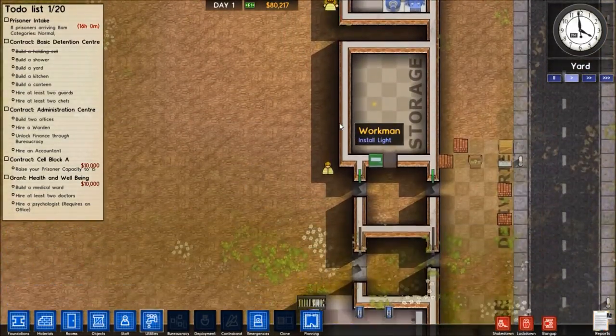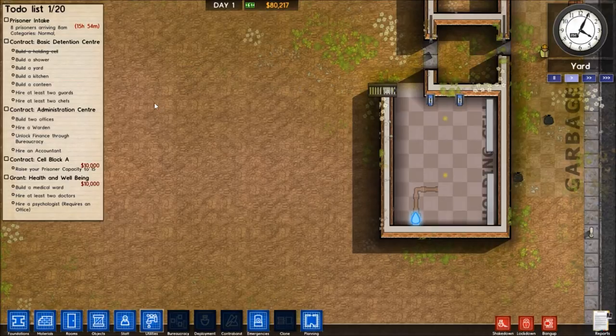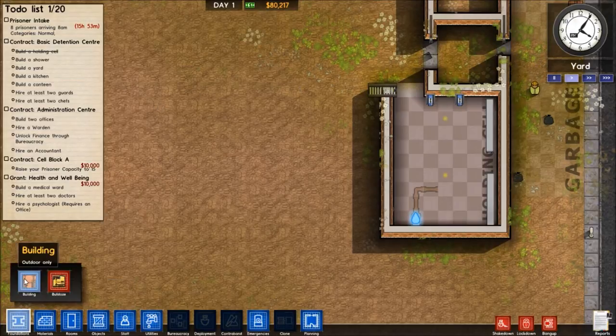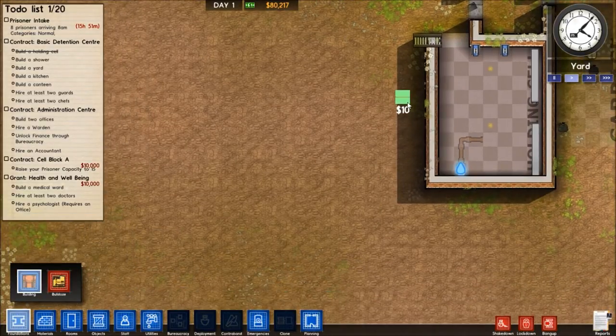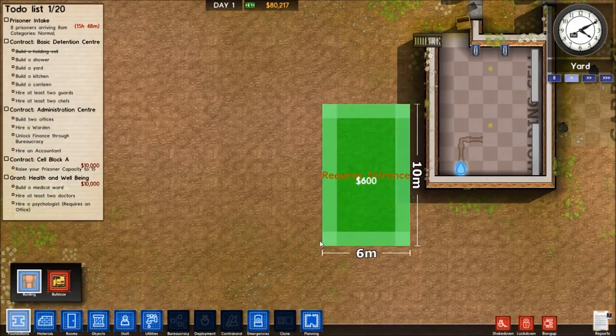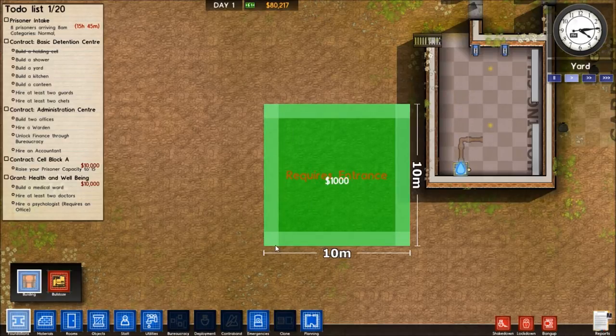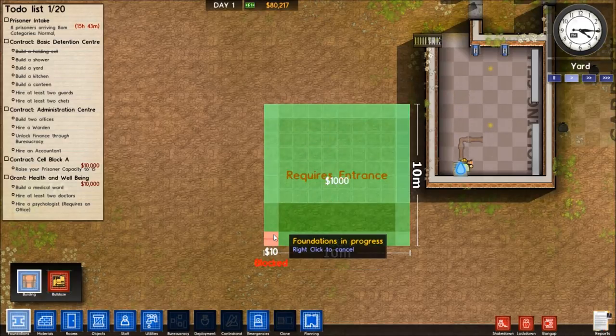A shower — a yard is an outdoor area so that's no problem. Alright, so let's start doing some more foundations. I figured 9x9 on the inside is good for the shower.